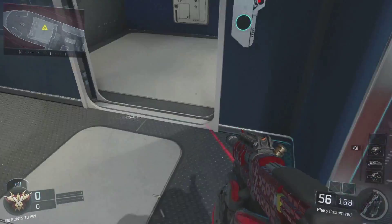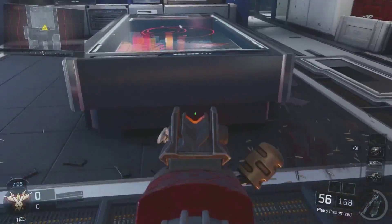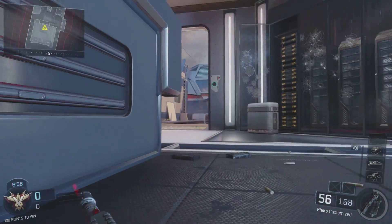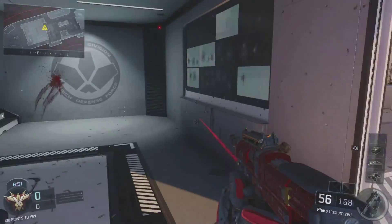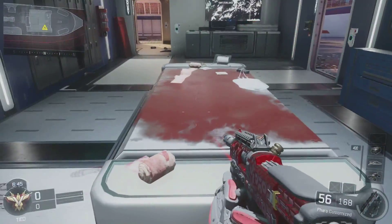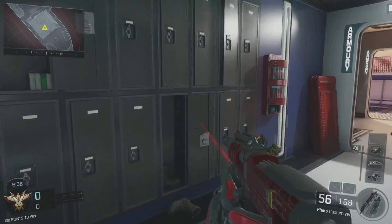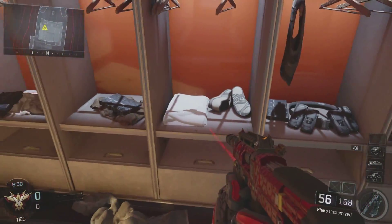Everyone knows that from this balcony into that window, everyone loves to snipe from there — so I'm not even going to say you should try that. I remember I used to hide behind this desk, right here, and wait for people coming through that door and put a bouncing Betty right here in the corner so anyone who came through got blasted. I don't like that you can't get underneath the table. I used to crawl under the table and aim out the doorway, but now most people can see you.